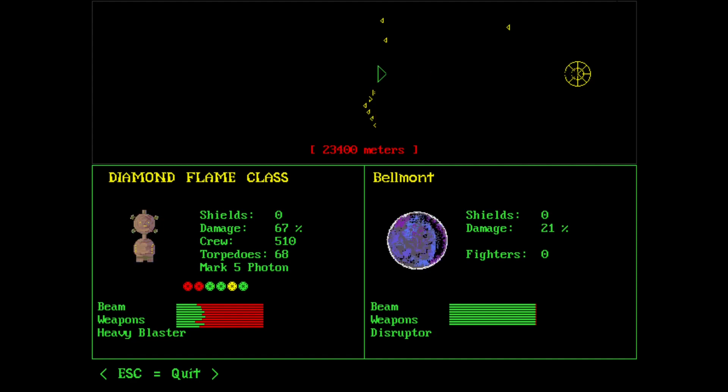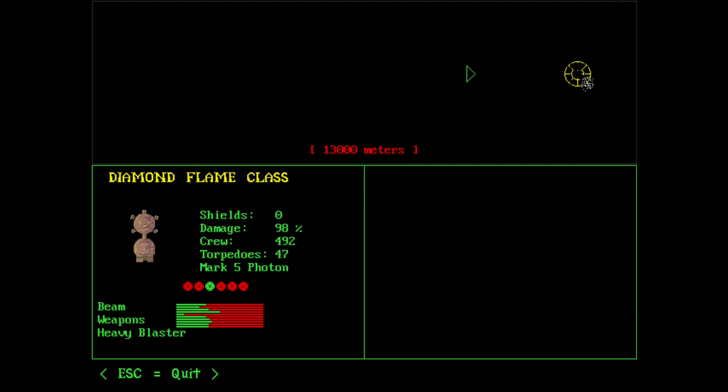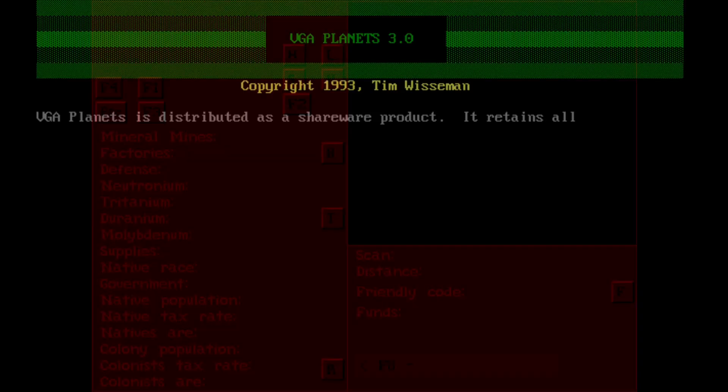Now let's talk about the limitations of the Shareware Client. One of the main limitations is obviously not being able to increase your Starbase Tech Level above Tech 6. Now this limit is what you can build, but it's probably not the worst limitation that there is. The Shareware DOS Client is unable to render Ion Storms and Minefields, which makes it very difficult to navigate around them or to do sweeping operations if you're on the attack.